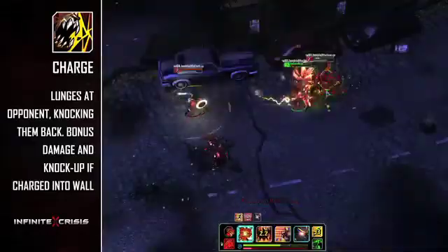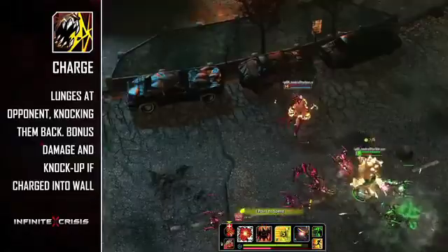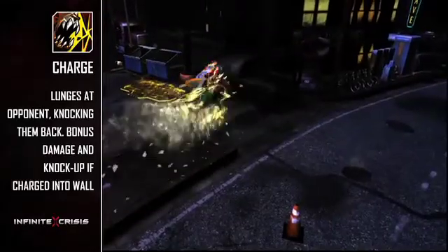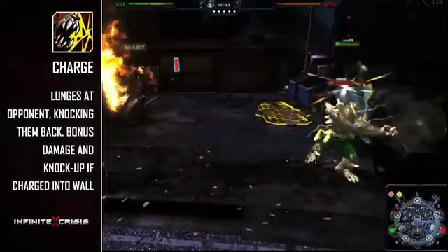Doomsday's E ability is Charge, and it does exactly what you think it would do. Doomsday makes a beeline at a target opponent, charges, slams them backwards, then hurls his target to the pavement. If the target hits a wall, they take bonus damage and are knocked down longer.